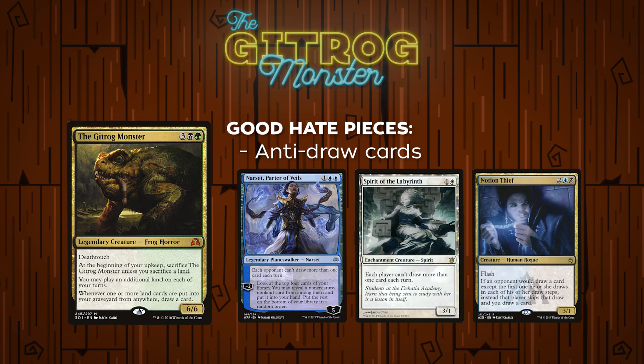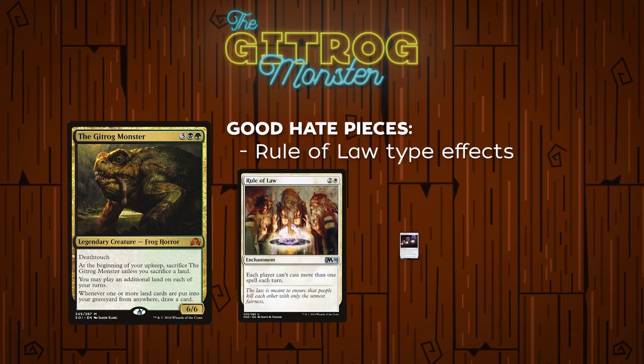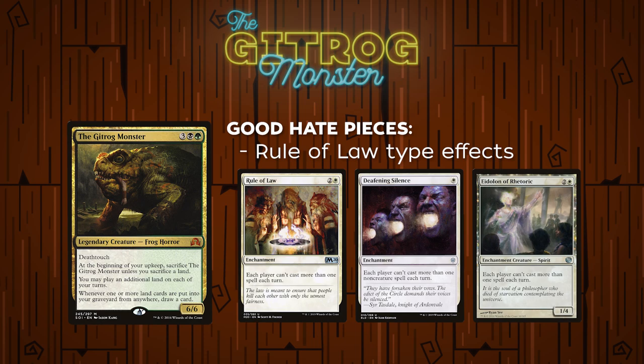They will be able to still stack up draw triggers with something like a Notion Thief, but they won't be able to resolve them without an answer to it because you would take the draw instead. If you're drawing your library, there's a good chance you'll have an answer for their combo and can make it back to your turn. Rule of Law type effects — cards like Rule of Law, Deafening Silence, or Eidolon of Rhetoric — will make it really hard for them to use their mana effectively. They can still get around it slightly through Deafening Silence by casting all their creatures and using their one non-creature spell as a big Finale of Devastation, but it definitely makes them work much harder.